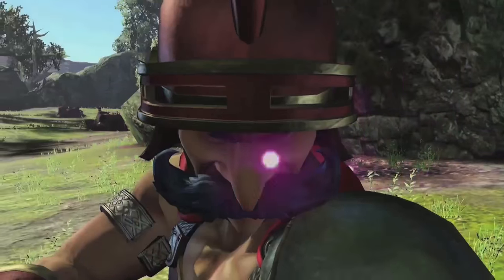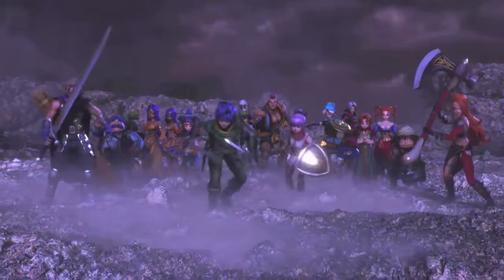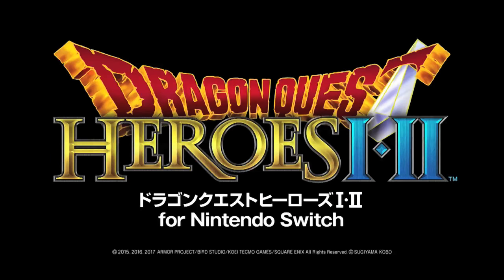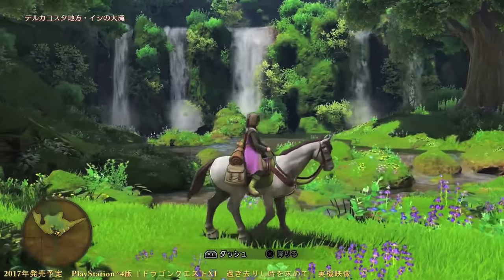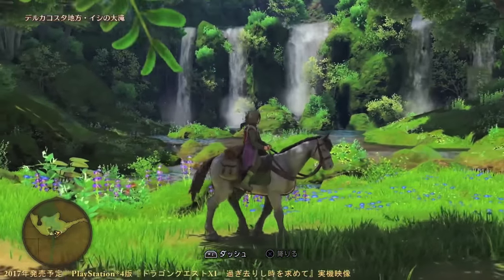If you look at the PS4 version, I can't see any difference. In fact, the Switch version actually looks smoother — I've got a feeling it's probably the same graphics but at a higher frame rate on the Switch. I'm not saying that's a fact, just that's how it appears. But if you look at all these things together — Breath of the Wild and how much processing power is involved in that huge world, the pure graphics quality of Seasons of Heaven, and how much is crammed into one game with Dragon Quest Heroes 1 and 2 — perhaps we're underestimating what's under the hood of the Nintendo Switch.